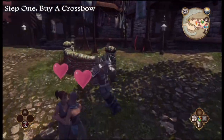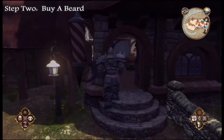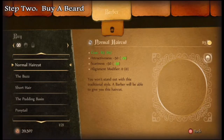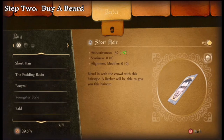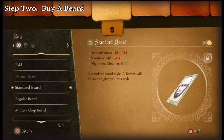There are going to be three different beards you could get: normal, regular, and standard. The mutton chop is labeled as a beard but it won't work — at least it didn't work for me. So the three you want to choose from are normal, regular, and standard.